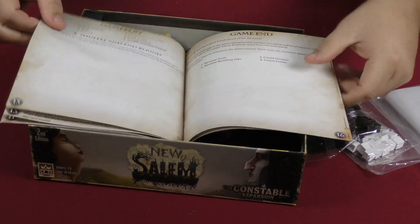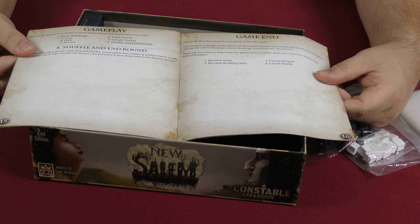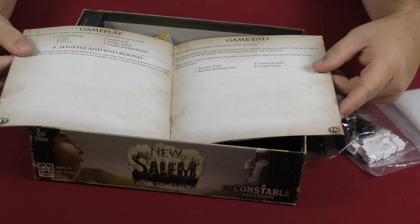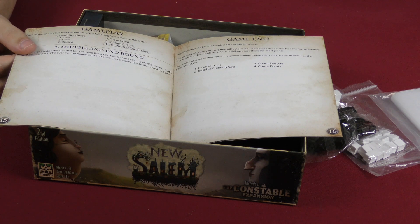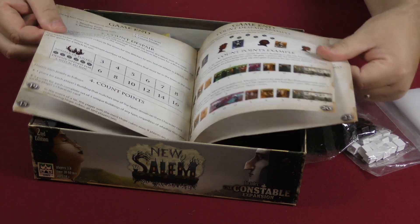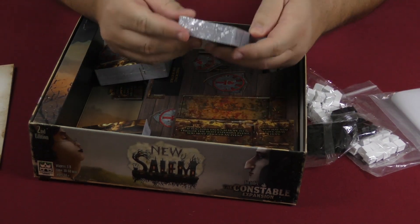Play ends after the initiate events phase of the fifth round. The amount of despair in the game will determine whether the winner will be a puritan or a witch. The winner will be the player whose buildings score them the most points.